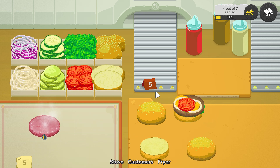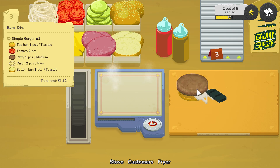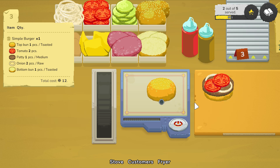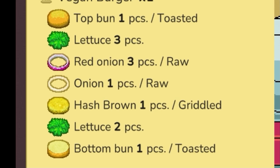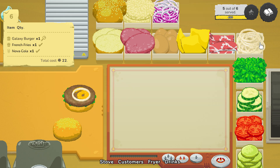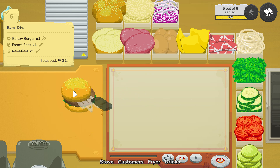You grab all your ingredients with a mouse click, one by one, and drag them wherever you need them - either on the grill or on the burger. One by one. I haven't discovered a way to make this faster. Like your customer wants specifically 4 pieces of onion, but instead of clicking 4 times, you have to move your mouse back and forth, back and forth. And these demands get ludicrous later on - stuff like put 3 pieces of lettuce on the burger, then a slice of cheese, and then 4 more pieces of lettuce. You have to grab each single ingredient and put it on the burger by hand.